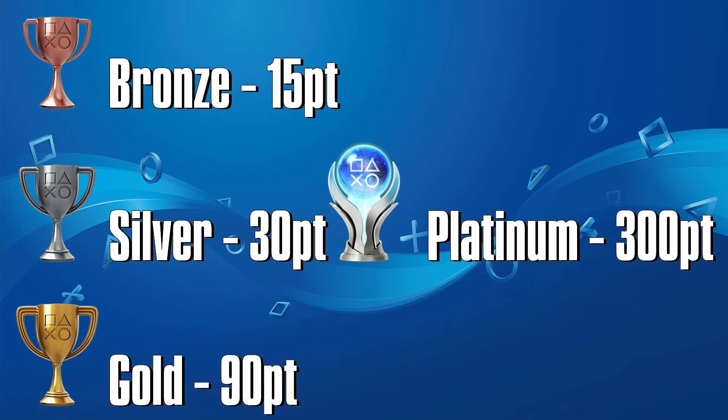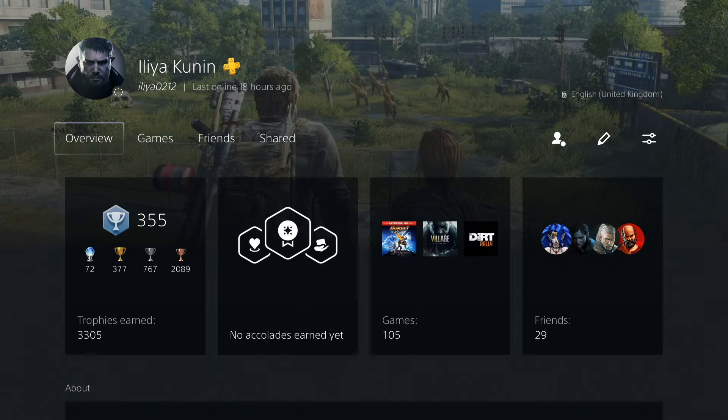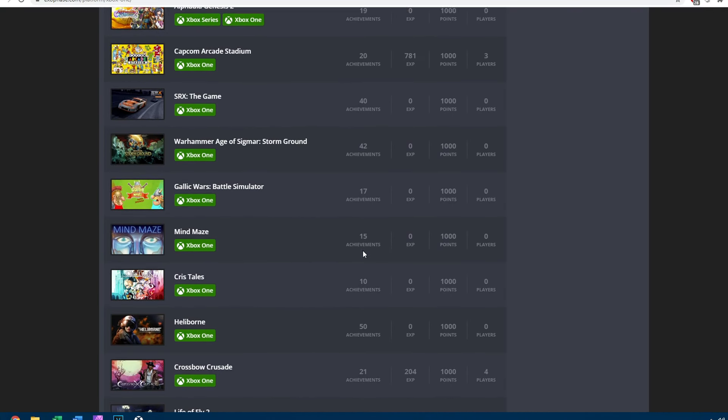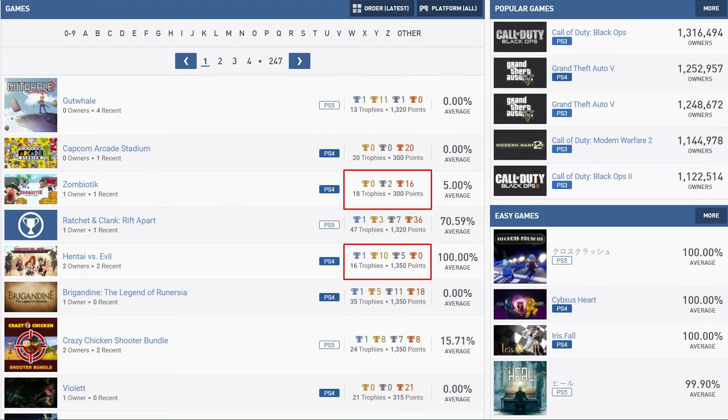A Platinum trophy is awarded for unlocking all the other trophies in the game — DLC is excluded. By earning trophies you are going to level up your trophy level that you can see on your account. Unlike Xbox where every game is required to have exactly 1000 gamer score, it can fluctuate on PlayStation and some games don't actually have a Platinum trophy altogether.